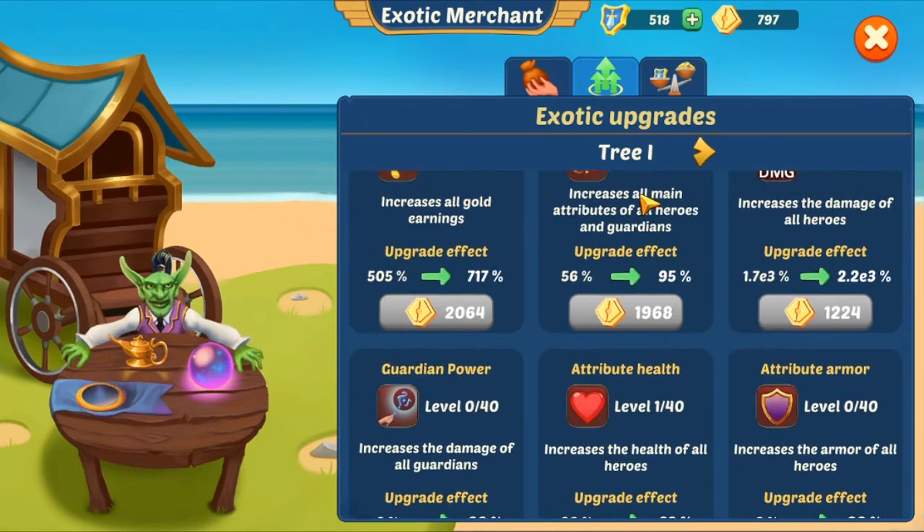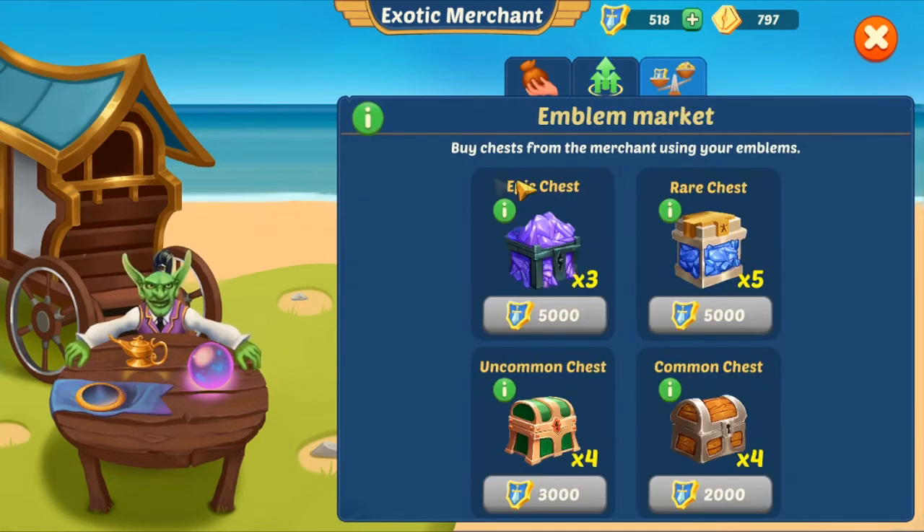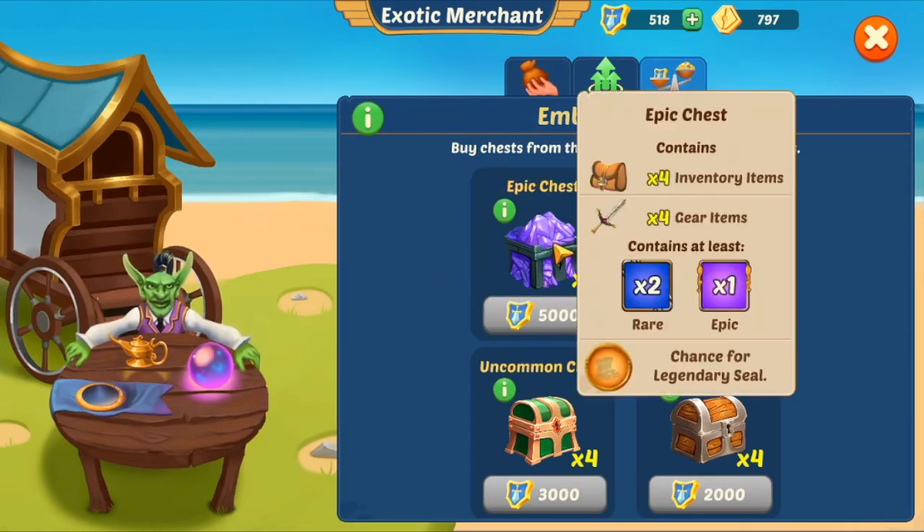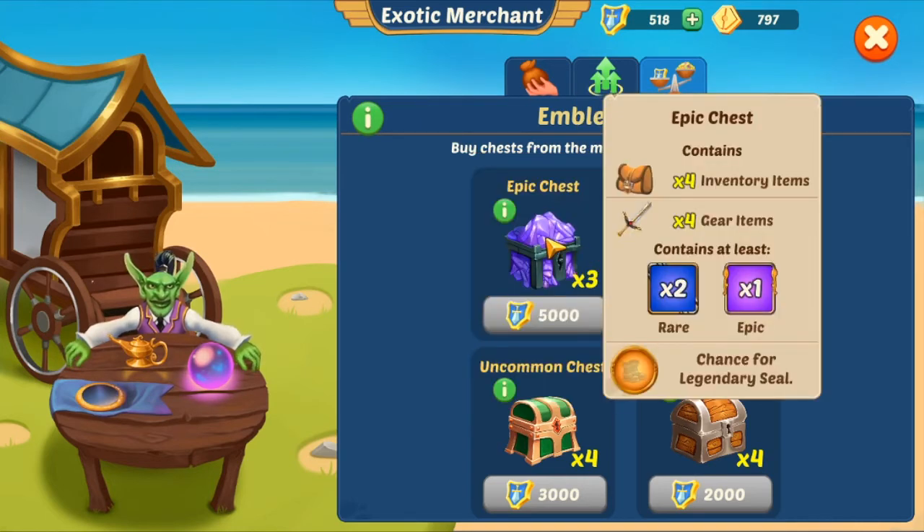Once you reach level 65, you will get emblems of courage which you can then exchange for chests. My advice? Go for the epic chest because it contains four legendary seals, two rare, and one epic. It also contains four inventory items and four gear items — at minimum one epic and two rare. So it's a win-win situation. I would advise you to go after that.